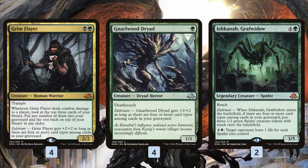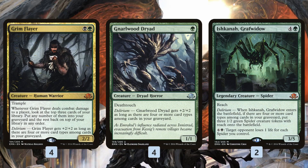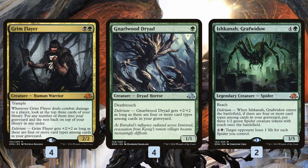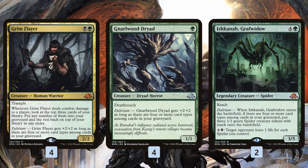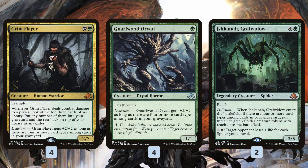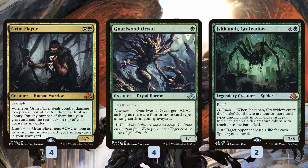Abzan Delirium starts off like a fairly typical Delirium deck. We have the Delirium All-Stars. Grim Flayer is such a powerful 2-drop — if it gets in just a hit or two, you kind of just take over the game with the Scry ability, it fills the graveyard, and ends up being a 4/4 for two. It's good enough that it sees play all the way back in Modern. Nauru Wood Dryad ends up being a 3/3 for just a single mana once you get Delirium on, which happens pretty easily, and it also has Deathtouch, which means it can take down pretty much anything short of Ulamog in the format. And then Ishkana is just great at gumming up the board and provides a win condition because you can drain your opponent out with spiders.